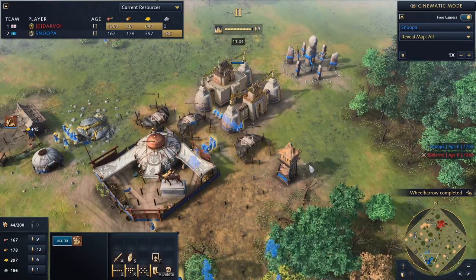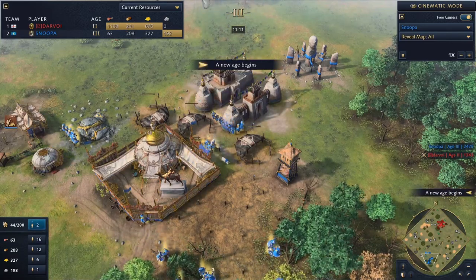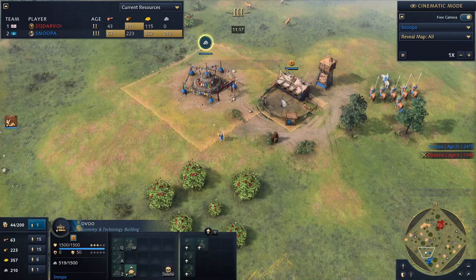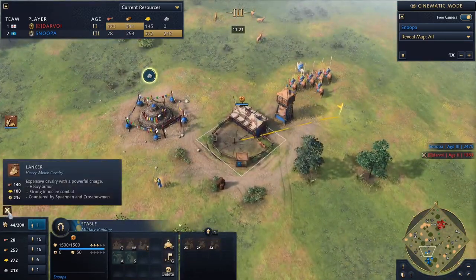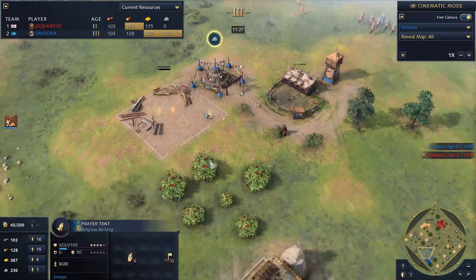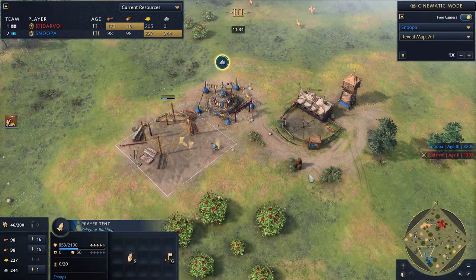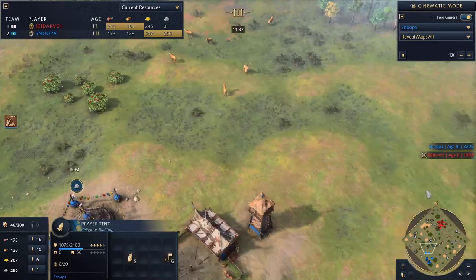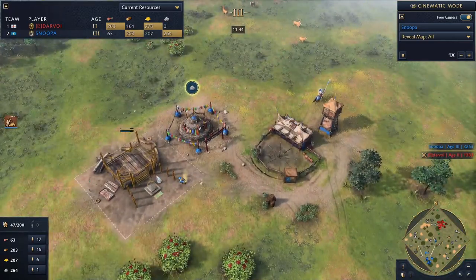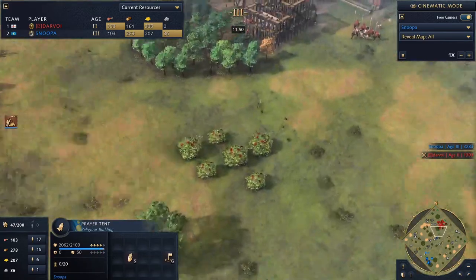From this position, I want to do two things: get out onto the map and start taking relics. I'm making knights first and going straight for the Prayer Tent. I didn't double produce because I'd spent a lot on double horsemen and was low on stone. One thing about Mongols is that if you have map control, you can collect relics really fast because you can move the Prayer Tent — your monk doesn't have to walk all the way home to drop off and then walk back out.